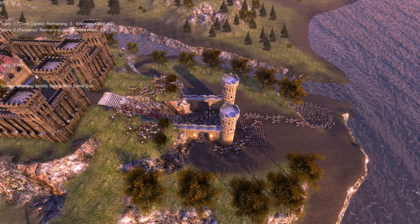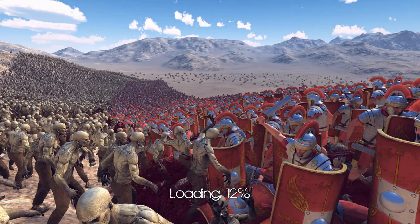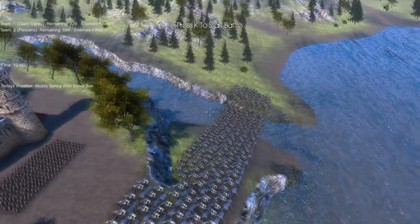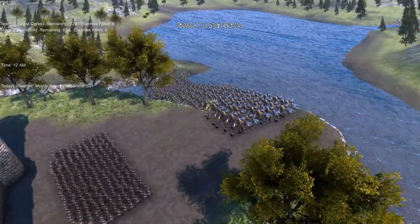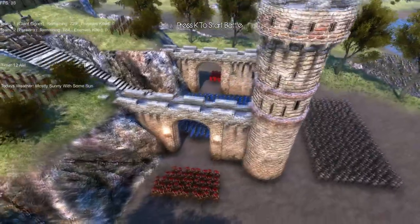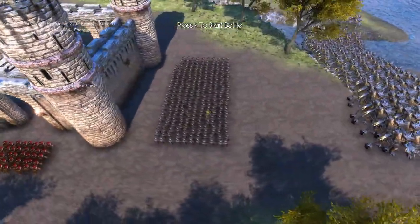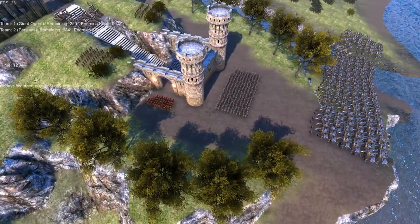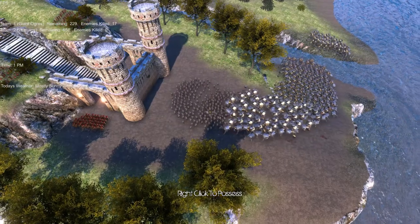We've got catapults, archers, heavy knights, Spartans, and Persians — all versus 250 giant orcs. Let's see how this turns out. Here is the massive army: 250 giant orcs trying to storm the castle. We got 10 catapults, which I feel like might be OP, 250 heavy knights, 100 Spartans guarding each side, 100 archers, and about 250 Persians. If you guys want to let me know some battle ideas, go down in the comments.